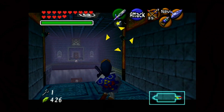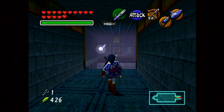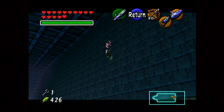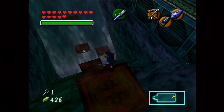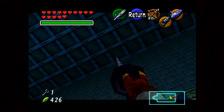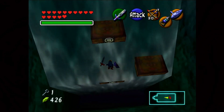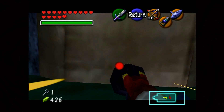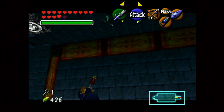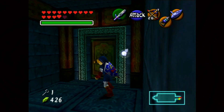This room — we have some Keese when we enter. Take care of those real fast. We're going through here and we have a Gold Skulltula on this wall, but we're going to need to be pretty close and do some serious angle work. There is a way for you to get it, but I think we're just going to have to ignore it for now. It seems like that's just a common theme of this dungeon — walking by all of them.